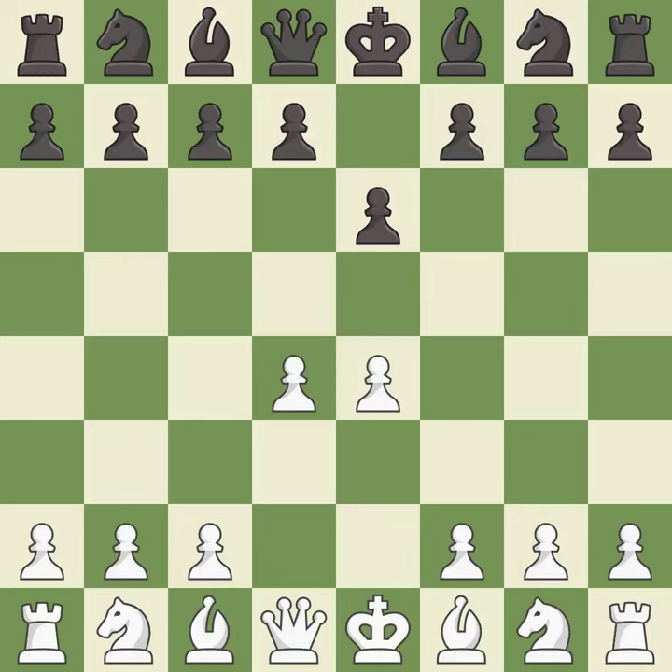d4 grabs full control of the center and opens up the dark-squared bishop. d5 is a counter-attack in the center that threatens the e4 pawn. Nd2 develops the knight and defends the e4 pawn.